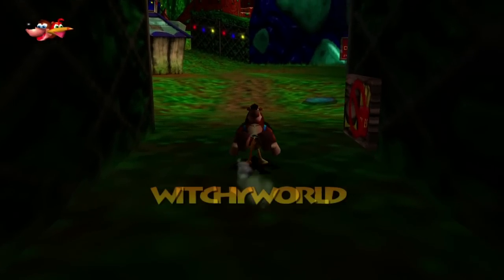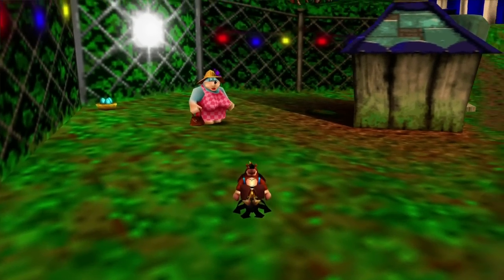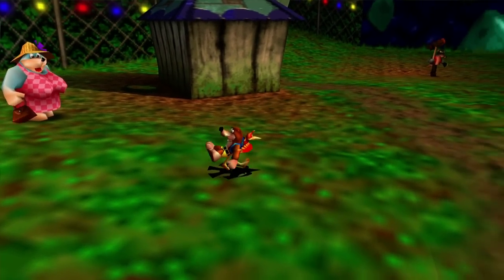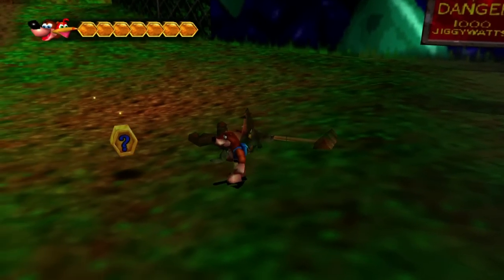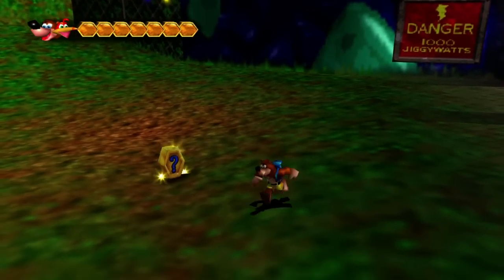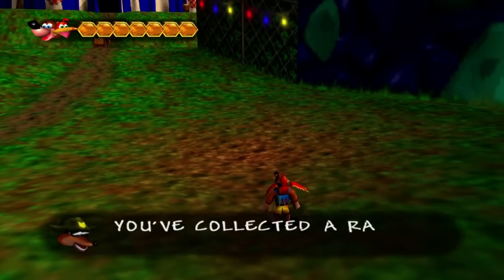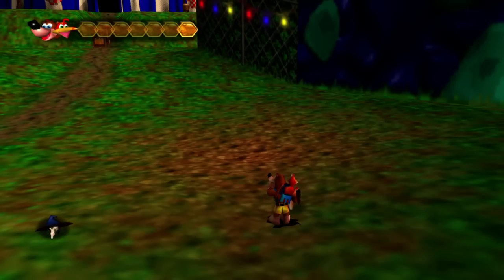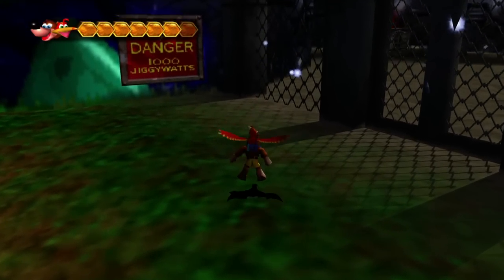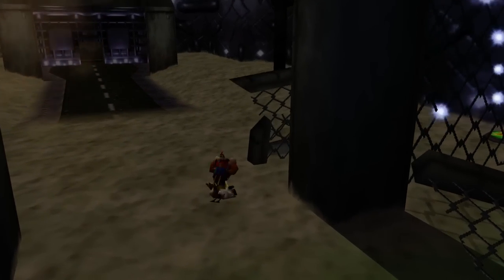As soon as we get inside, I want to grab this warp pad. There's going to be Mrs. Boggy over here, but we can't do the jiggy involving her for quite some time. Now, there's a 'Danger — 1,000 Jiggy Watts' electric hazard here. It's kind of like the skill stop, but instead of going in sequential order it randomly bounces all over your health and you press X when you want it to stop. I took one point of damage — not as great as the skill stop.